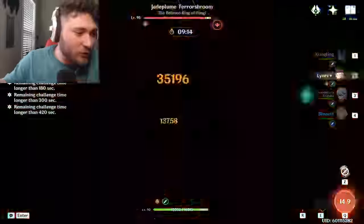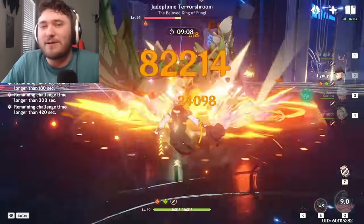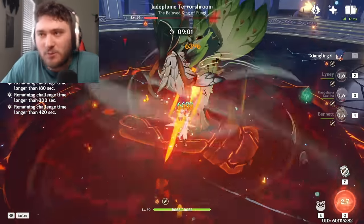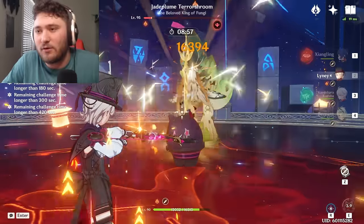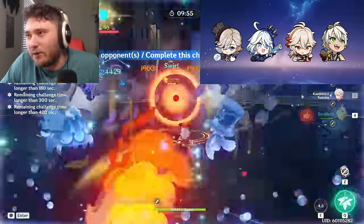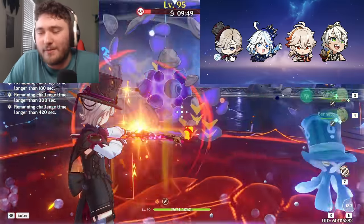Important disclaimer about short rotations: while they might be strong on paper, there are serious downsides, specifically very tightly tuned energy economies. Doing less total damage per rotation can feel underwhelming, even if you clear at the same speed overall. The Lynette team I honestly recommend the most is Farina, Kazuha, Bennett. It doesn't really matter if Lynette or Farina vape — as long as Kazuha is swirling both elements, the damage is very similar.